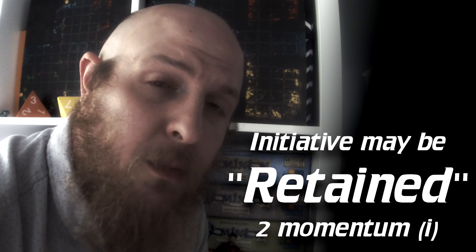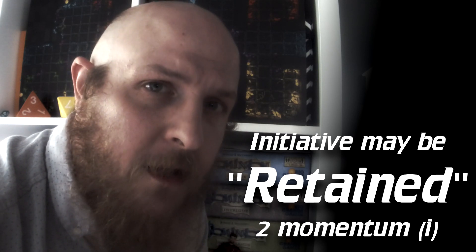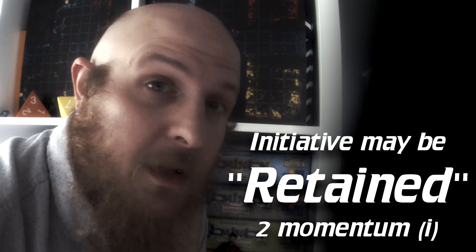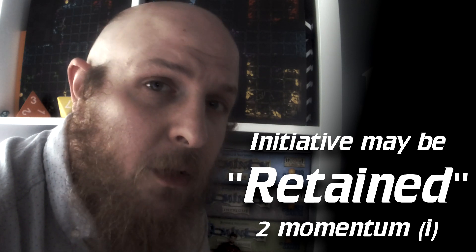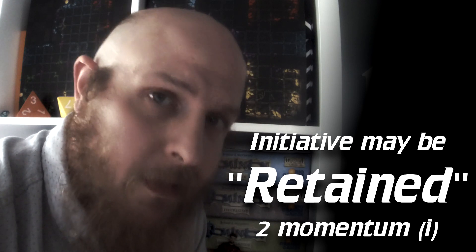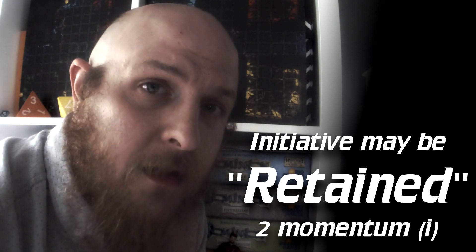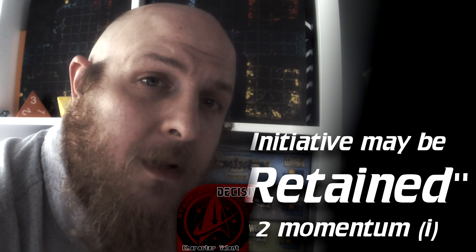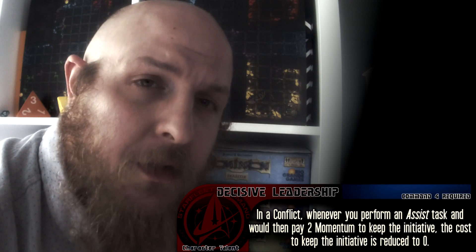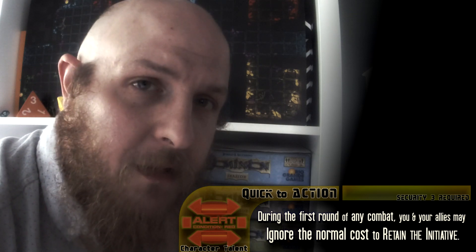The first is Retain Initiative, a two-cost momentum spend, which is immediate, meaning you can purchase it by adding to threat. This allows another character on your side to go before trading back to the enemy. You can only do it once before the enemy gets to take at least one turn. But this can allow two characters to act in concert. You may find that this is appropriate to the situation pretty often, and there are a number of player character talents which bring the cost down, and I think those are pretty valuable.